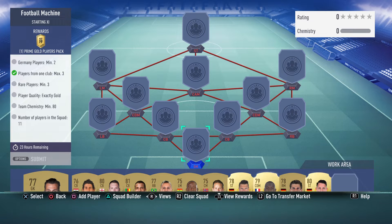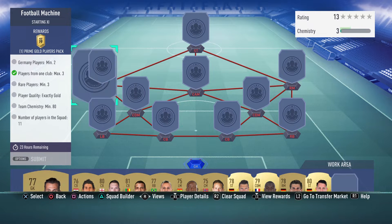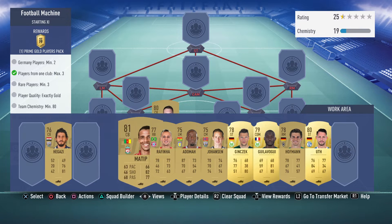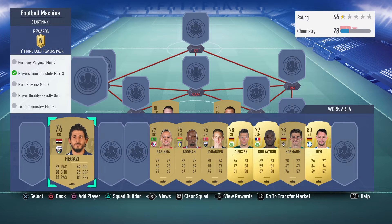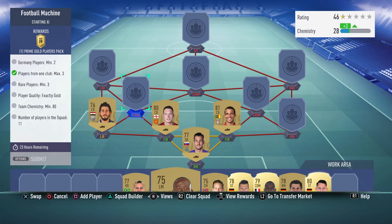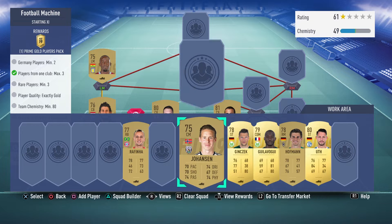For goalkeeper I'm going for the Premier League Newcastle player Dubravka. The two center backs are going to be Jones and Matip, so that completes the base right here. For left back I went for Higazi, and for left midfield I got Adoma, all from the Championship.